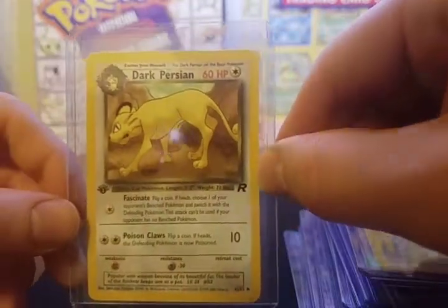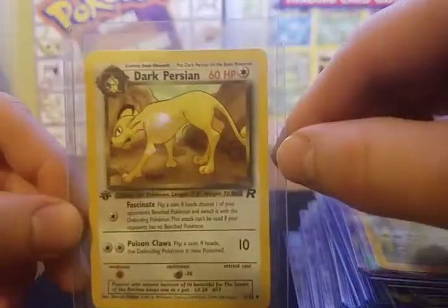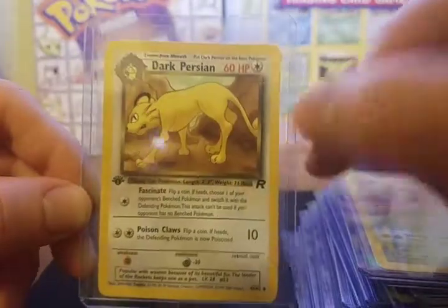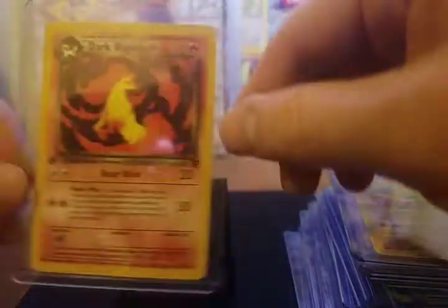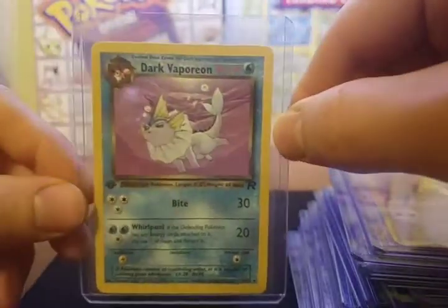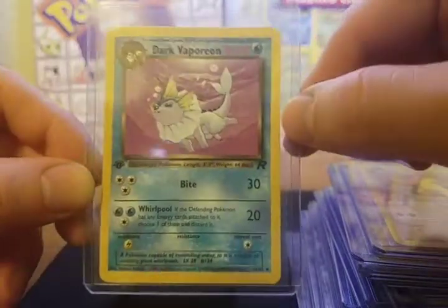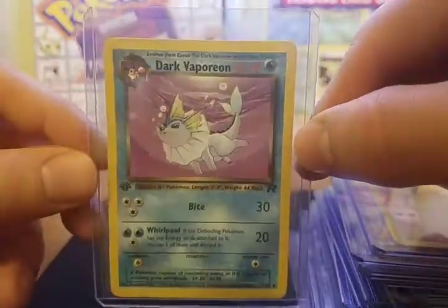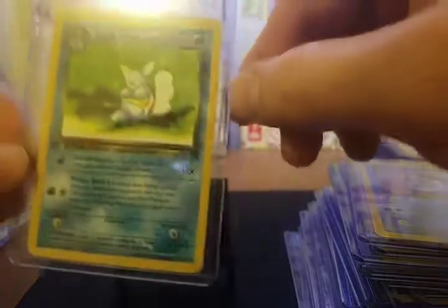Dark Persian — first edition Dark Persian. There's actually a couple promo cards for some dark Pokemon that I'm going to show you at the end, but they're not part of the official set. Dark Primeape, first edition. Dark Rapidash — very cool card, that would have been a cool rare holo as well, but I would have really liked Vaporeon, Flareon, and Jolteon as holos. I would have liked three rare holo Eevee evolution cards, but at least we got them as dark Pokemon regardless.